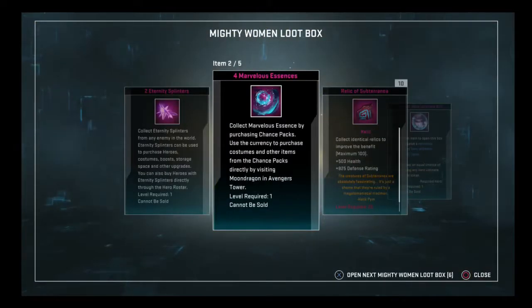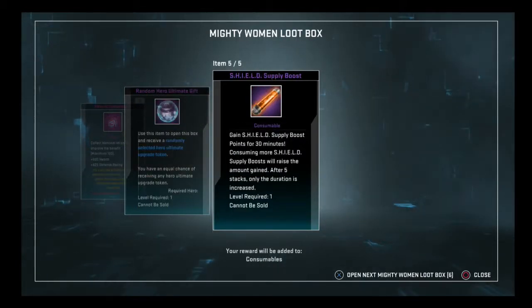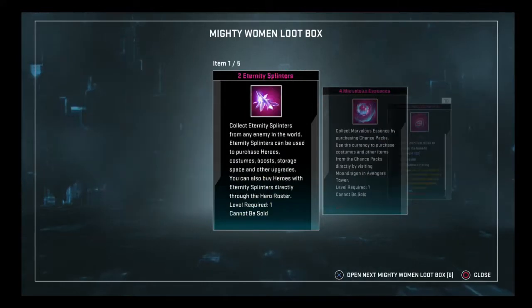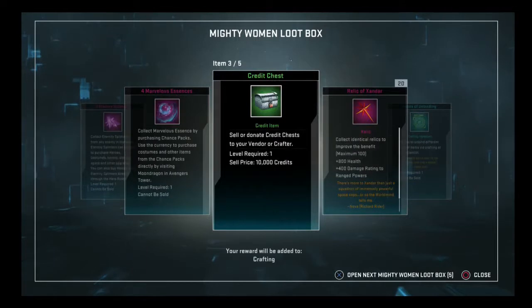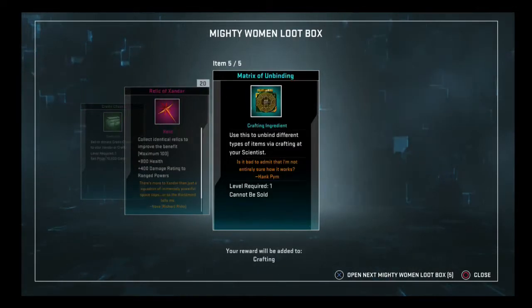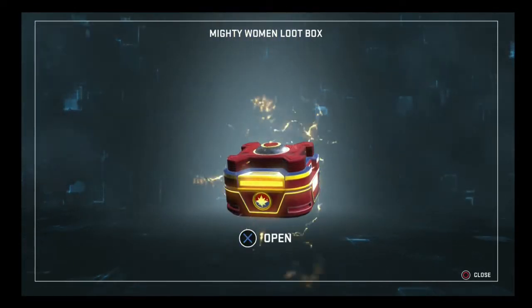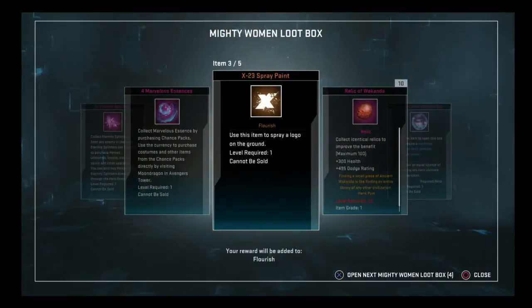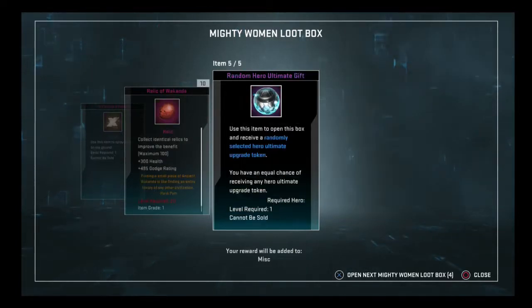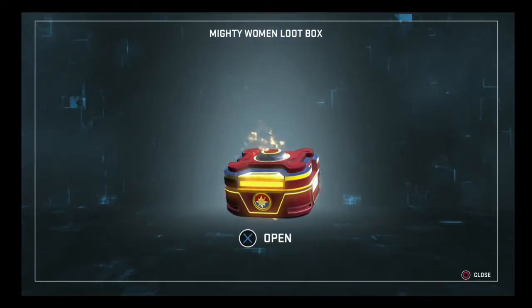2 splinters, 4 essences, a relic of subterranean, 10 stack, random hero ultimate gift, and a shield supply boost. 2 splinters, 4 essence, medium credit chest, relics of subterranean — and there's our old friend, a firm handshake from an old friend — the Matrix of Unbinding. 5 cases left, guys. 10 splinters, 4 Marvel essences, X-23 spray paint, a 10 stack of relic of Wakanda, and a random hero ultimate gift. I'm really losing the faith here. We need a strong finish.